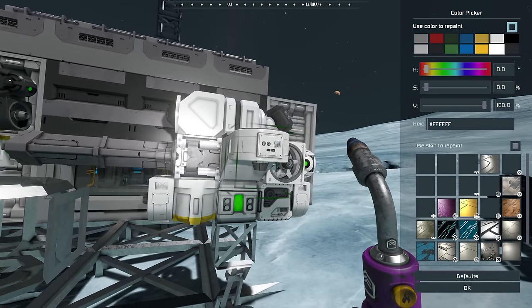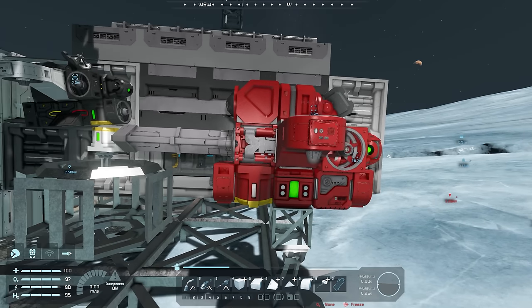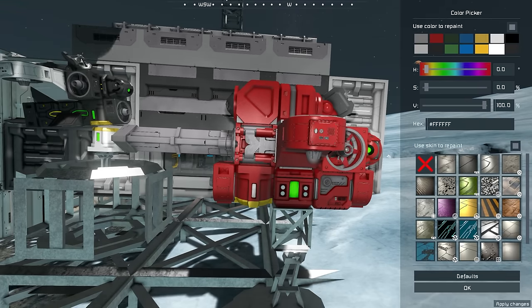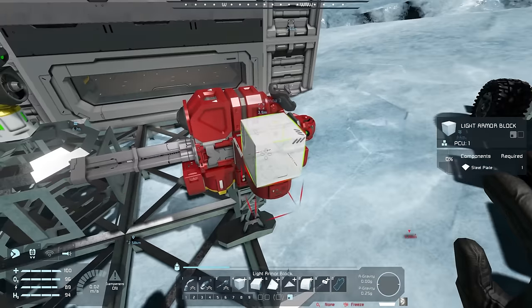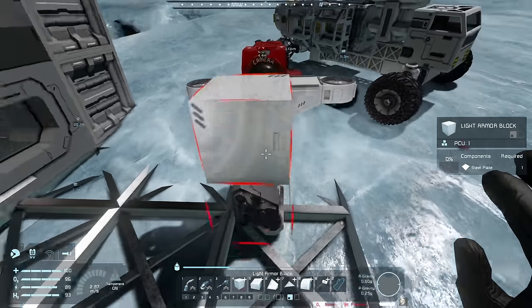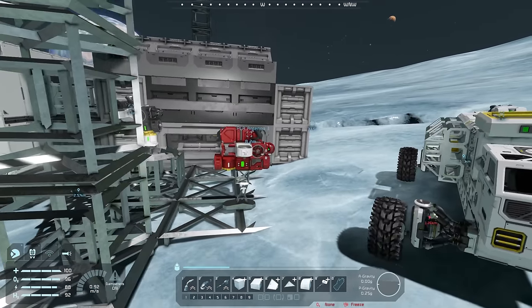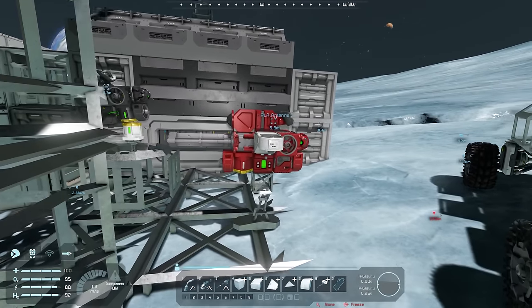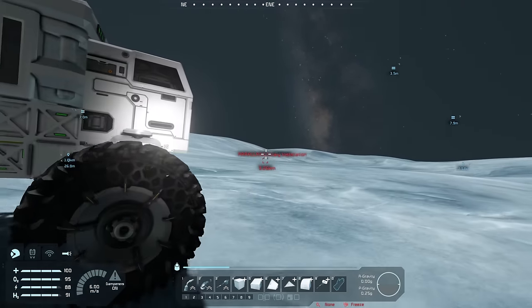That should be everything — gyro, antenna, thrusters. Let's give it a sick paint job. I'm thinking red because this is an attack drone, with white on the sides so it blends in a bit more. Now, originally I was going to make ten distraction drones, but since we have actual attack capability I might make only five and send them all at the same time to both distract the turrets and potentially take them out.